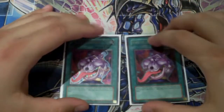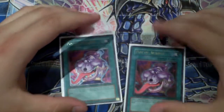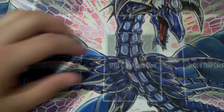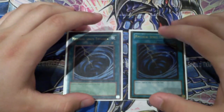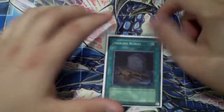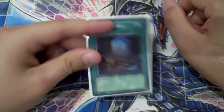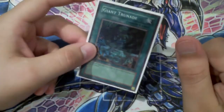On to the spells. Two Pot of Avarice — don't run three, it's clumpy and cloggy. You pretty much only need to recycle your Tangus, your Tour Guides, and other things once, so only run two. Two MSTs for the back row hate — clear away a Warning, a Solemn Judgment, a Dimensional Prison. This is what's going to give you the strength to go in for the kill. One Foolish Burial — dump whatever you need in the graveyard: Glow-Up Bulb, Dandylion, Spore, whatever you need at the time. Foolish Burial is key in this deck. Giant Trunade — back row hate, clear, make the push. It's a good card to run.